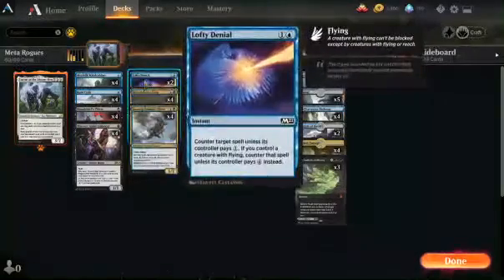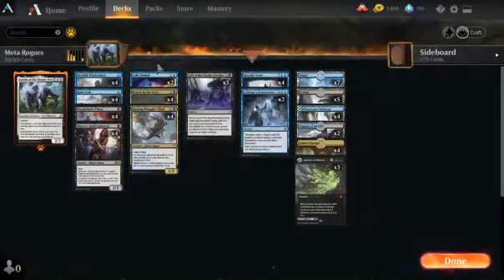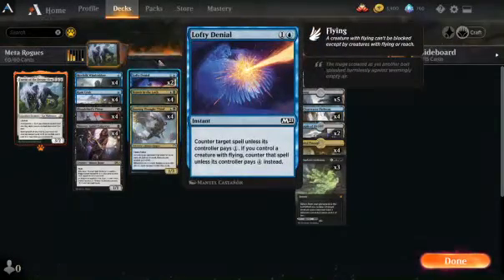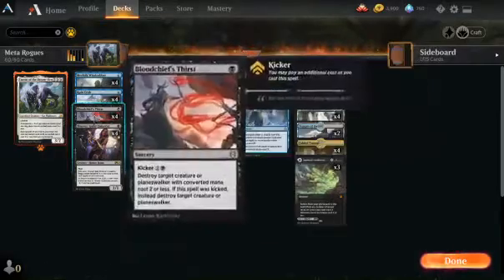Then we got two Lofty Denials. Some people play Heartless Act, but with the Flyers, Lofty Denial kind of works out — though I understand if you'd prefer Heartless Act or something else. Then we got four Blood Chief's Thirsts — it's very efficient, hits Planeswalkers and creatures, and it's only one mana if the creature you're targeting costs two or less, which covers a lot of them. A lot of problem creatures in the format cost two or less, like Scavenging Ooze when you're playing Rogues.